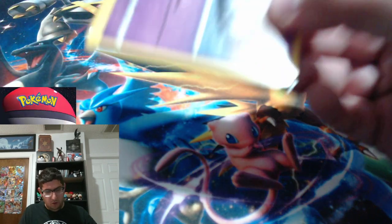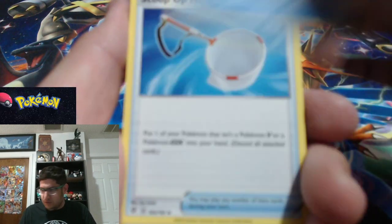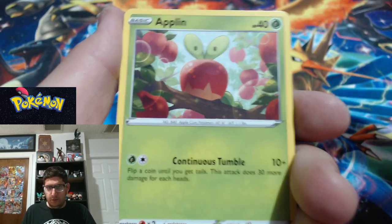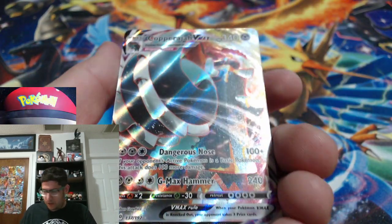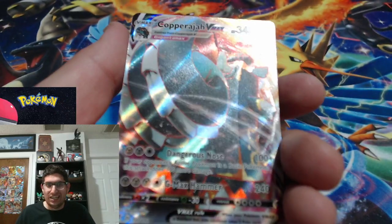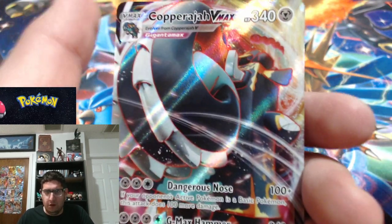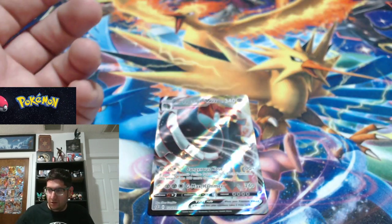Not one ultra rare yet and we're almost done with these 12 packs — this is crazy. Next pack: Leap energy — yes! Falco Toad, Scoop Up Net, Chatot, Corsola, Litwick, Shinx, Rolycoly, Pelipper — reverse holo Natu. And there we go — a Copperajah VMAX! I feel like everyone who's opened a booster box has pulled some form of a Copperajah ultra rare, but that is really really nice.